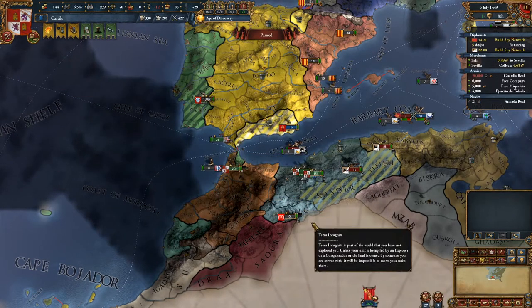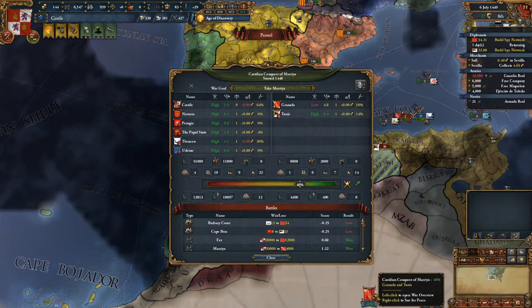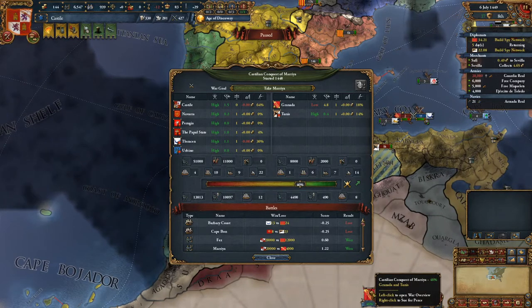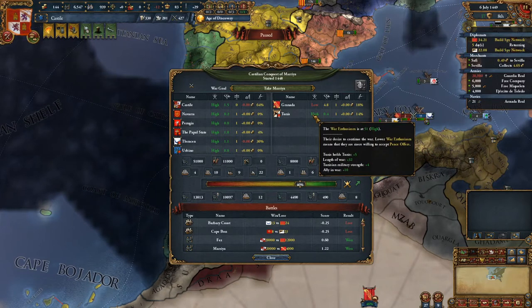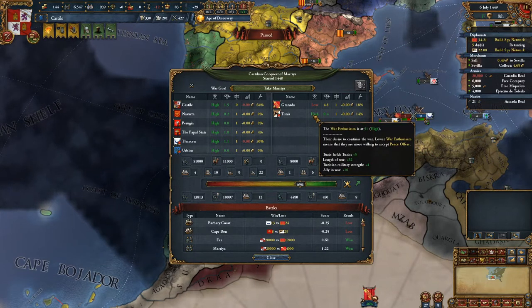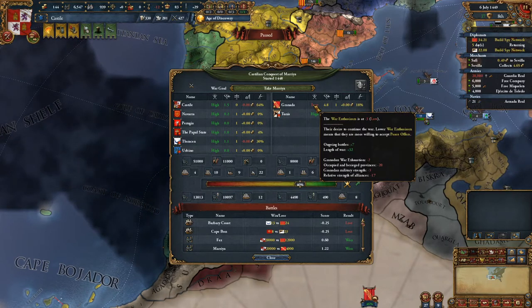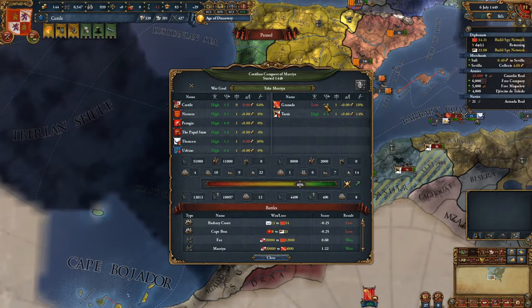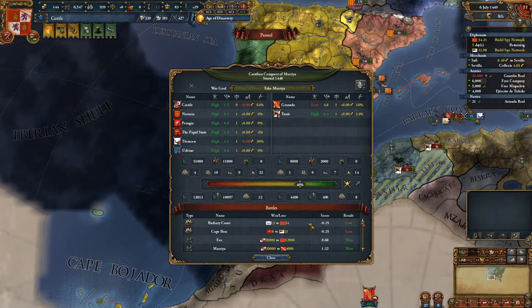If you look here at this screen, which you can left-click on this icon - this icon means you're at war, and the flag is the main country you're at war with. We have Tunis, who has a high war exhaustion or enthusiasm, so they're rip-roaring, they're ready to continue the fight. And then Granada, who has a very low war enthusiasm. What low means is that, even if I didn't occupy any of their lands whatsoever, I could probably piece them out for white peace right now.